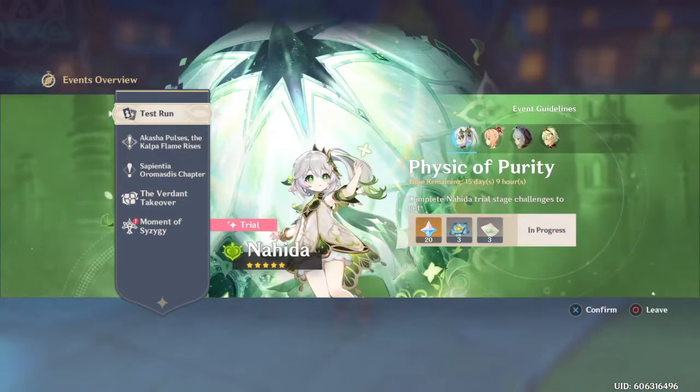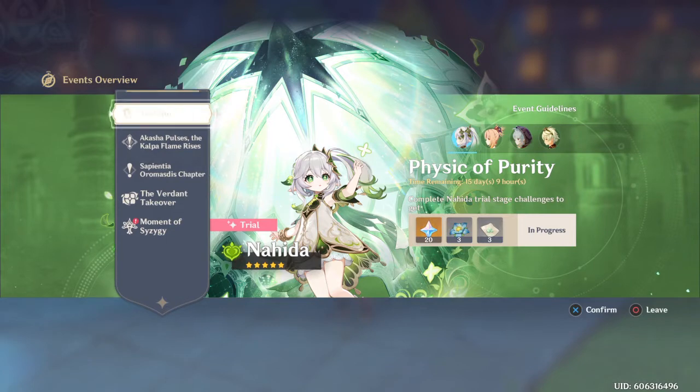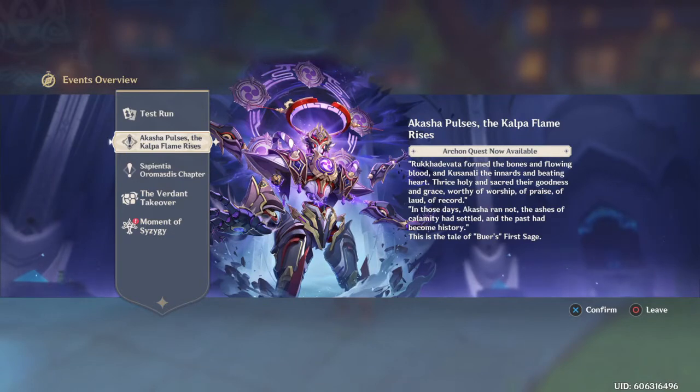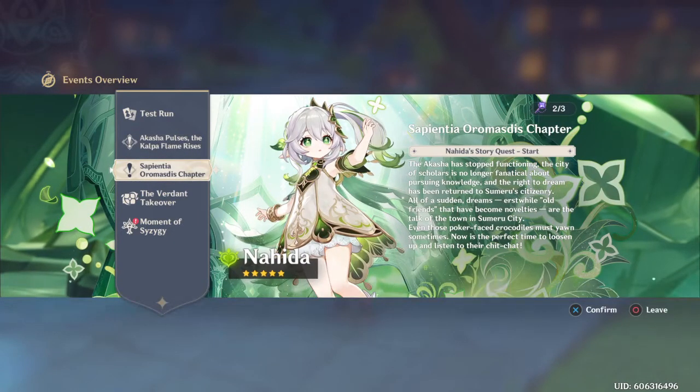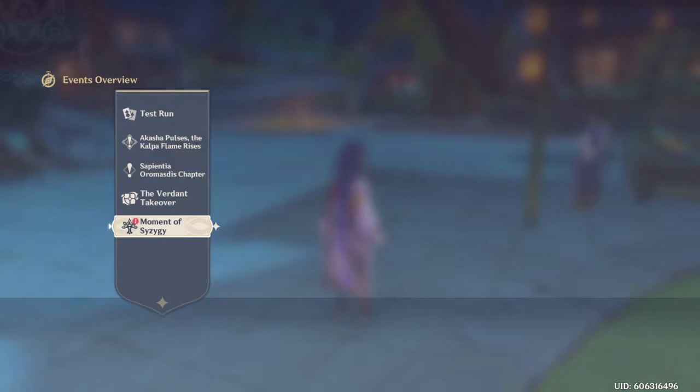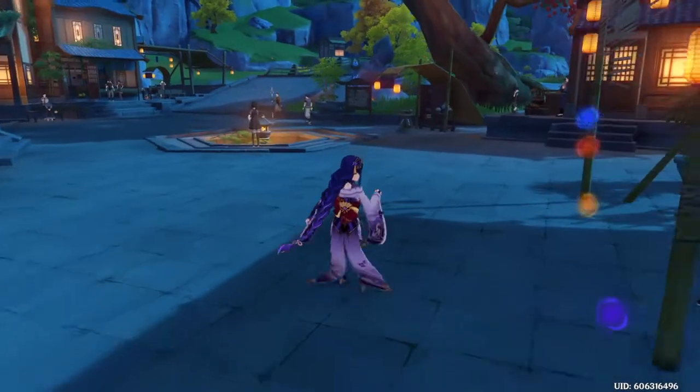For 3.2 we got Nahida — we got Lady Kazunari herself. We also got the Scaramouche boss fight, Nahida's story quest, and the Dendro Hypostasis.